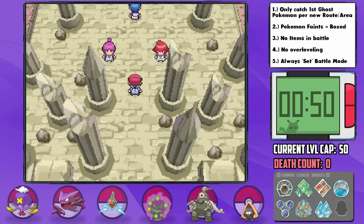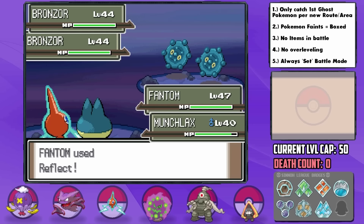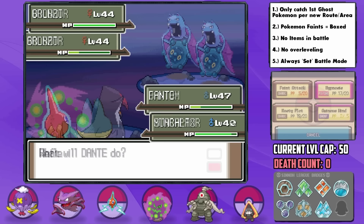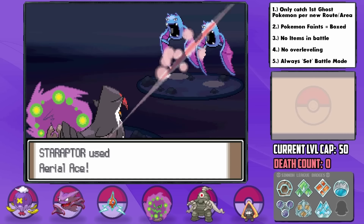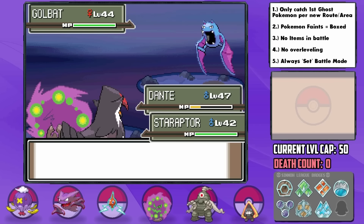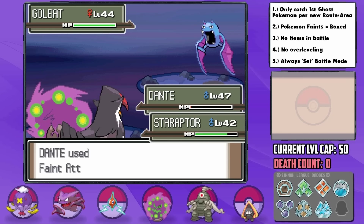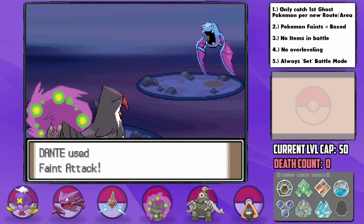The double battle with Jupiter and Mars goes as well as it could thanks to Light Clay, Reflect, and Spiritomb's typing helping with Skuntank. Incredibly, we got some bad luck towards the end — Barry's Staraptor took down the Golbat that Mean Looked us, we got crit down to like 1 HP by Air Cutter, but thankfully I could now switch and get out of there. Way too close for comfort.